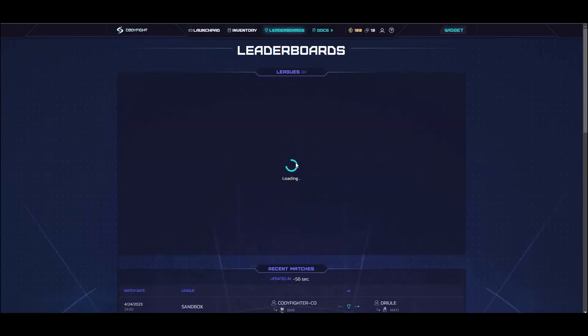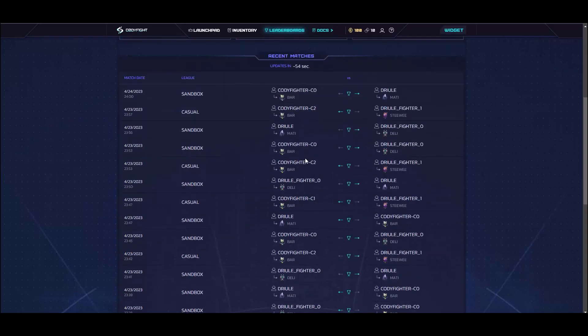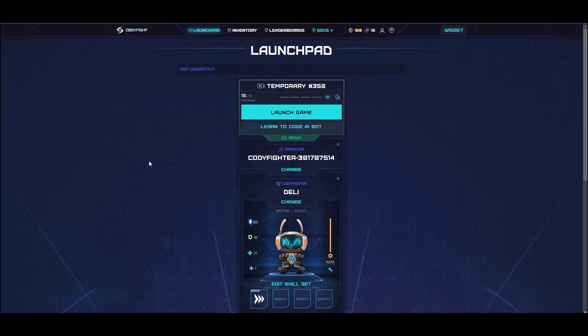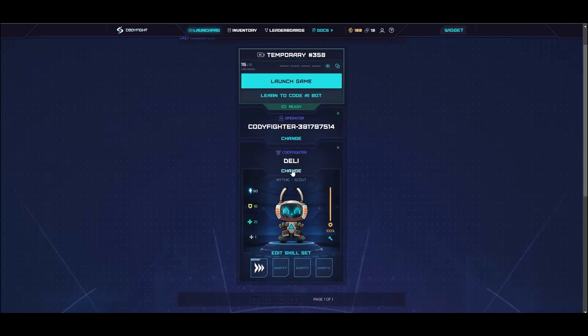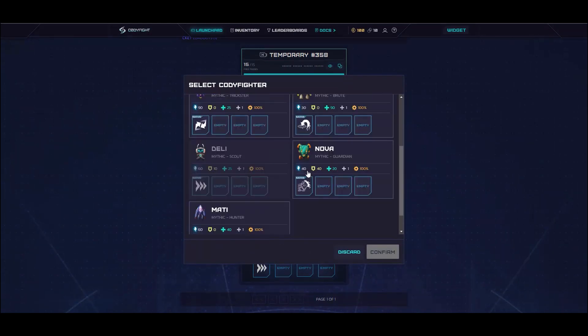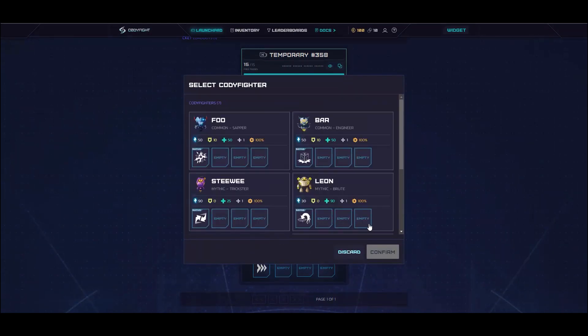You can also check the leaderboards. To play the game, we'll go back to the launchpad. You can choose your fighters here if you have more than one. I'll be choosing the Scout, then launch the game.